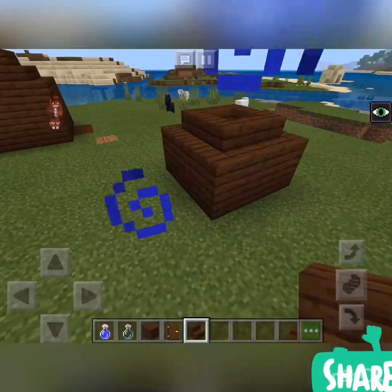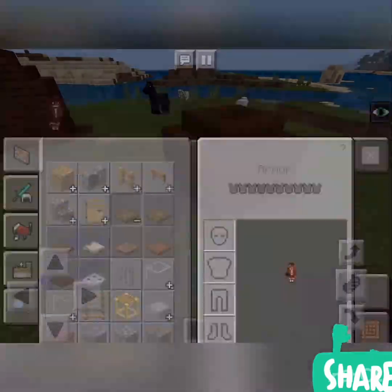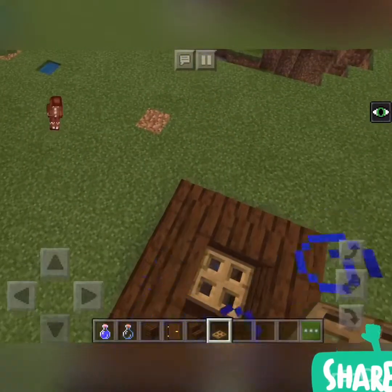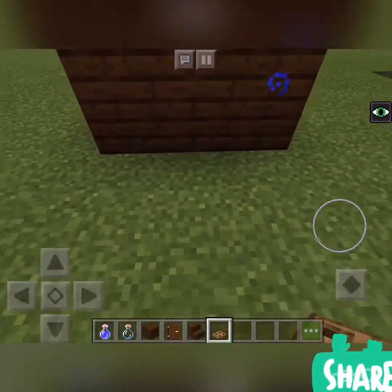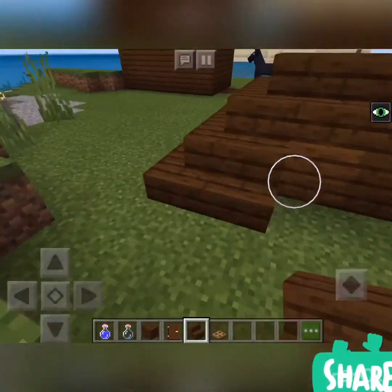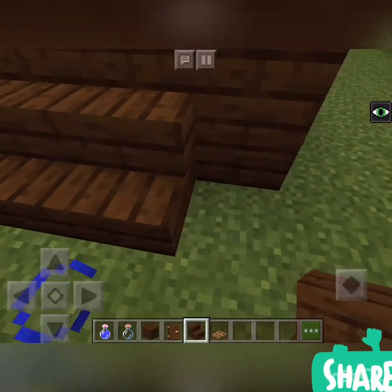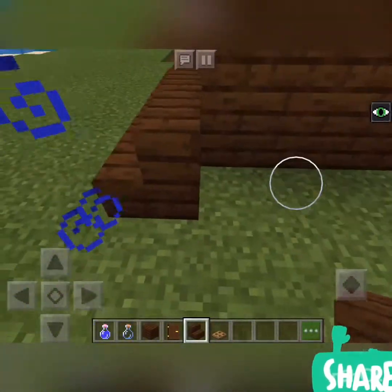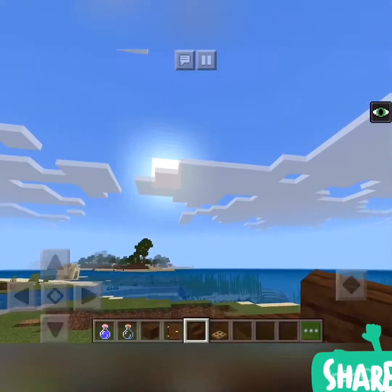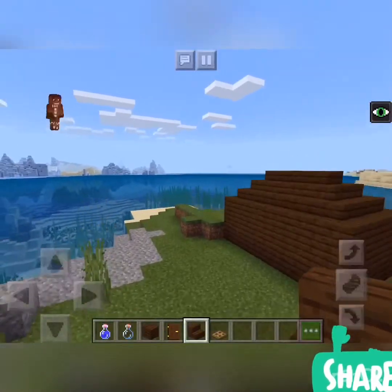You see, this kind of makes it look nice. Let me get a trapdoor. See, that makes it look nice. I would recommend not making it like this, but you can make it like this, and then you just drop down.